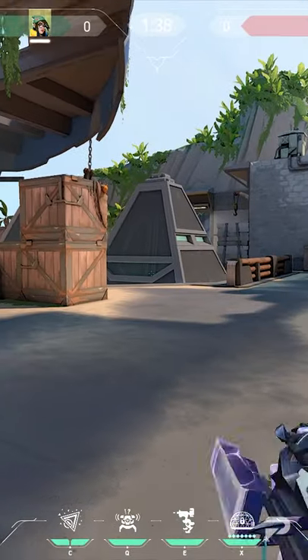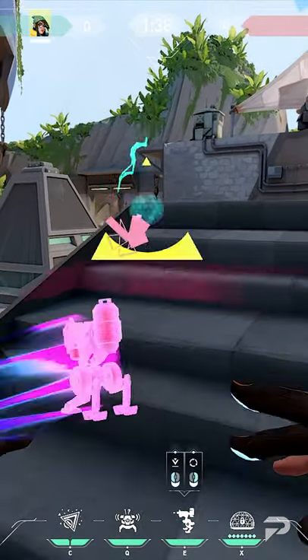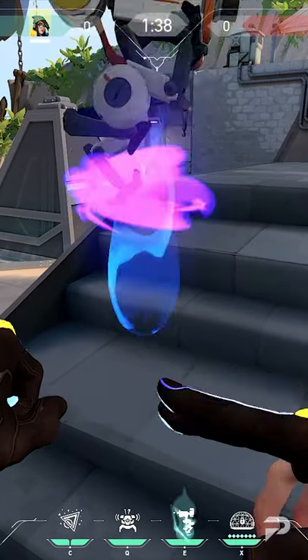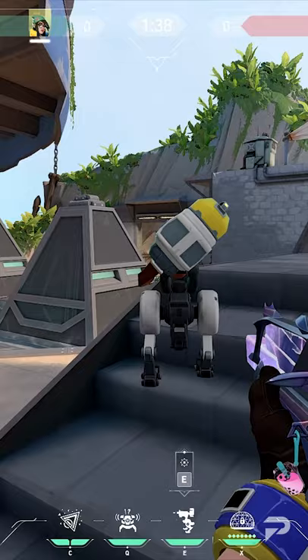To start off with the A-Bomb site, turret placement is important. You want a turret that can net you early info while also being annoying to deal with. To get the best of both worlds, place your turret on the second step, as it will be protected by the stairs from bullets while also still being able to shoot at the enemies.